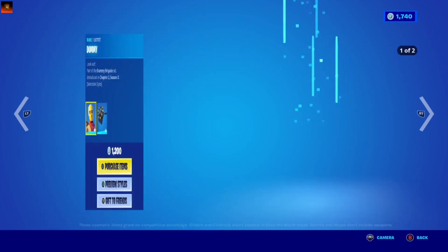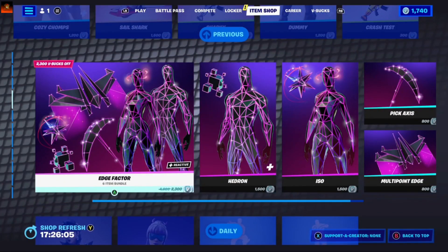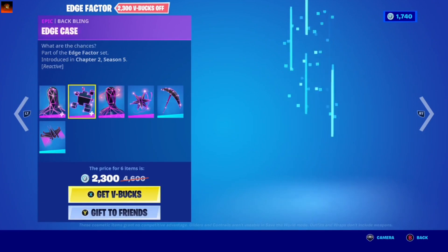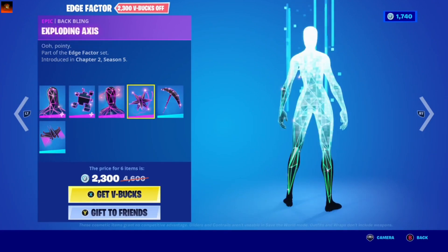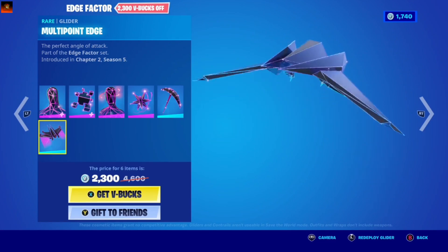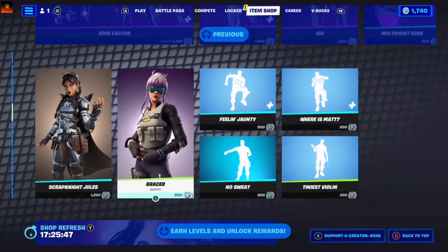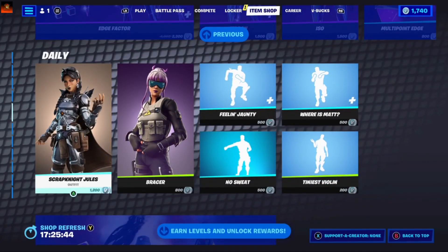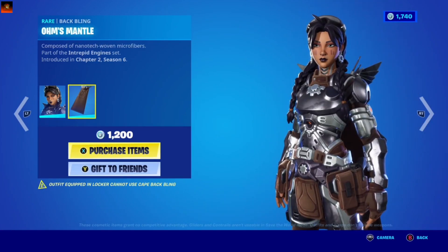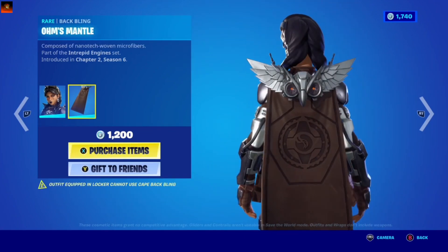Wrong turn, fall style, carbon fiber style — from Chapter 2 Season 3. A lot of skins came today. Clay case, ISO, exploding X, multi-point edge, lighter scrap night tools. She came as a snapshot of the real Jules, who is loyal to the Imagined Order.